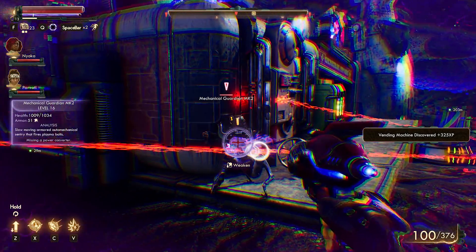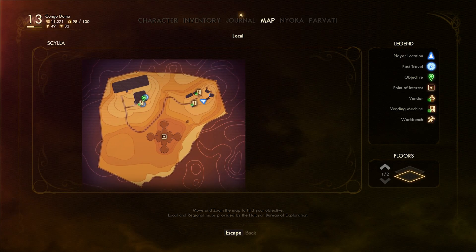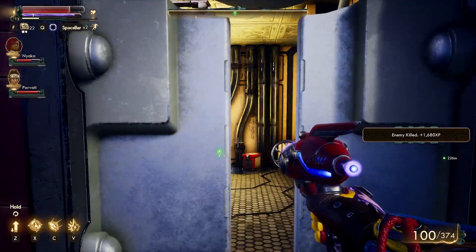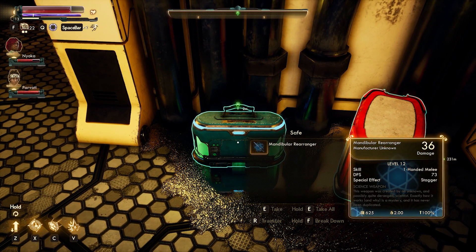On the corner of this map, there's going to be a little town area, and in this house specifically, you can find the Mandibular Rearranger just sitting in a safe. It's not locked or anything, so you can just loot the safe and then the weapon will be yours, and you could do this really early on, the second you get your ship up and running.